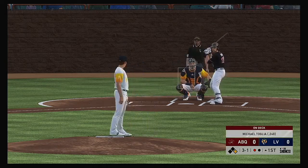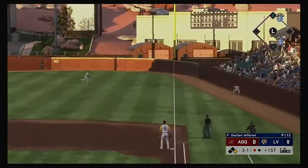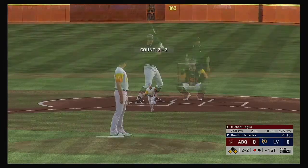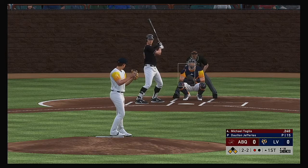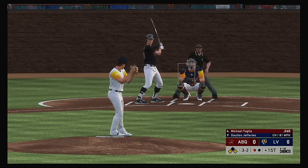Chris Owings can't find the zone there. And it's three-and-one, seared down the first baseline, and a sliding attempt at first — but this sneaks by him, a base hit. They'll have runners at the corners following the one-out single. Into the box now, Michael Tolia. Not close with the off-speed pitch taken for a ball. I don't think he can afford another base runner here.